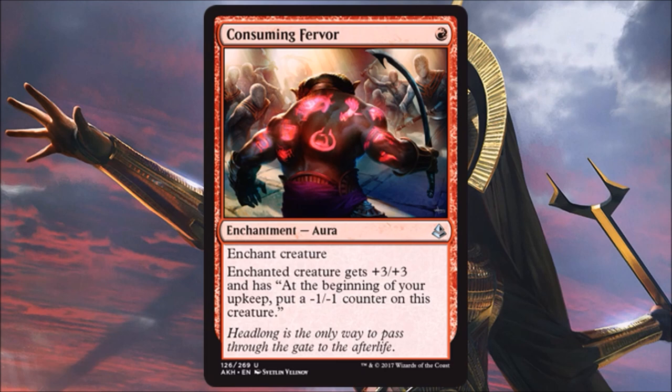Consuming Fervor is interesting — very similar to Unstable Mutation, which had its day in competitive constructed. This is plus three, plus three on a creature for just one mana, and if you're putting it on a creature with evasion or trample, you could get a lot of damage across early. Problem is you can get two-for-oned relatively easily, and it's not really giving you any other benefit. I don't think it translates well into today's standard, and I might even pass it in limited unless I'm sideboarding it in when my opponent doesn't have much removal.